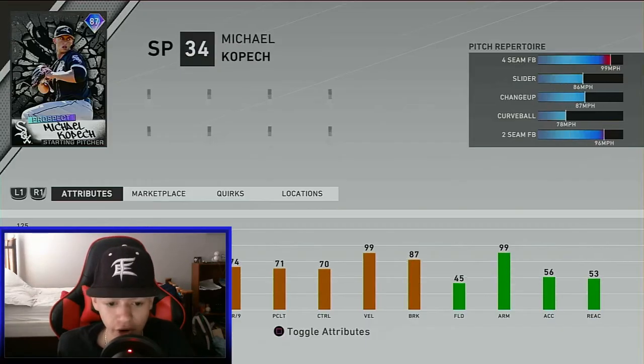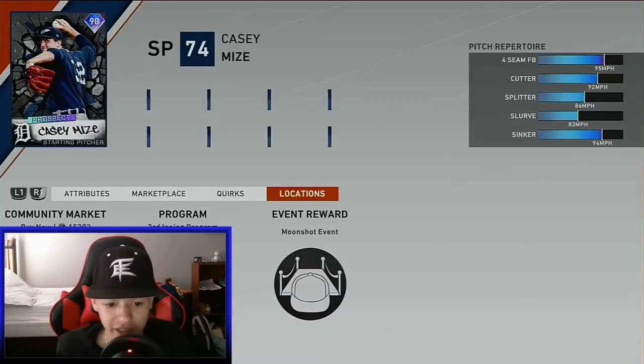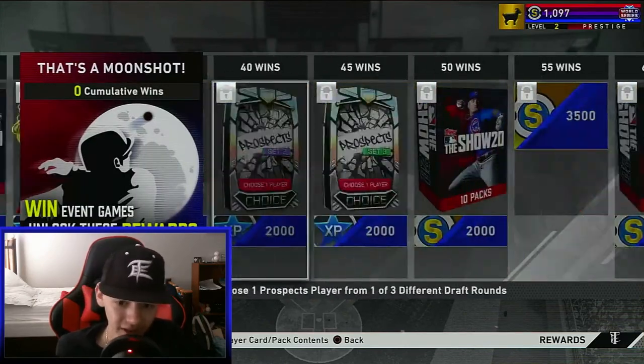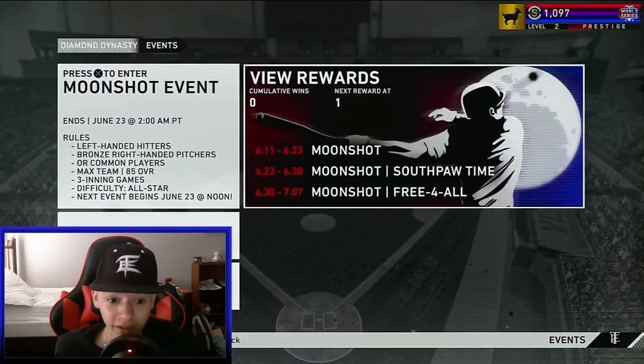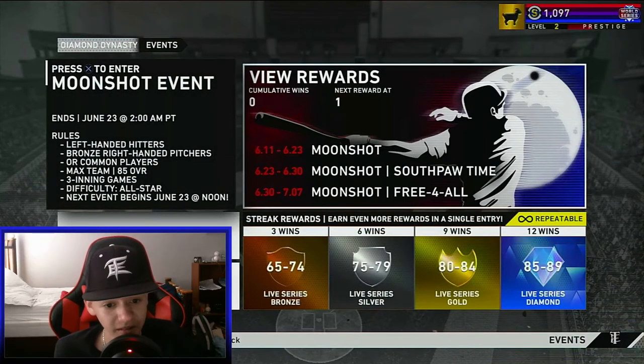You can get Nate Pearson, who's going for 20k. Look, there's four different ways to get him. Kopec is probably going for around 10k. You can get Casey Mize, who's going for 12k. So in my opinion, the event... left-handed hitters, bronze right-handed pitchers. Boys, this is going to be a moonshot fest.